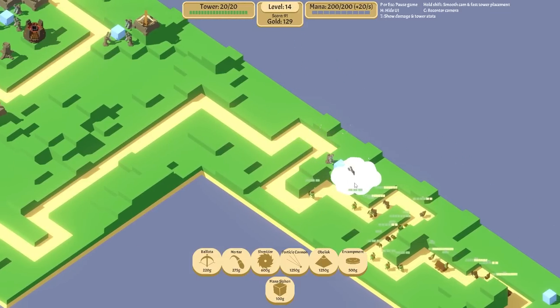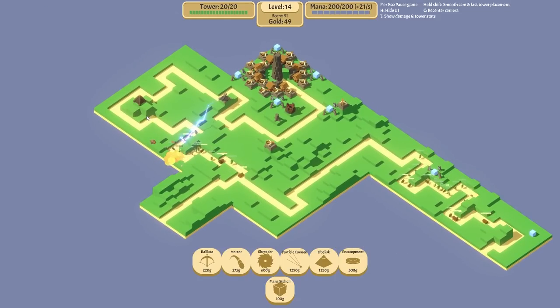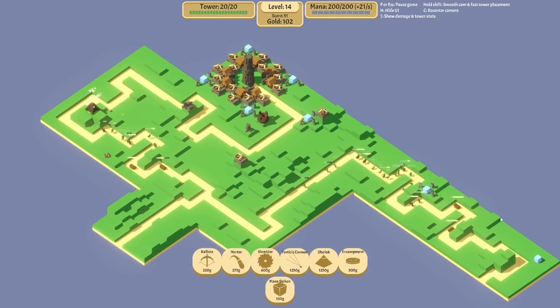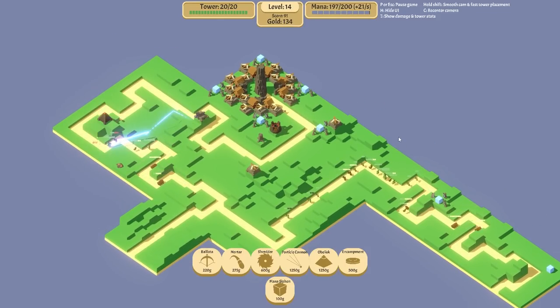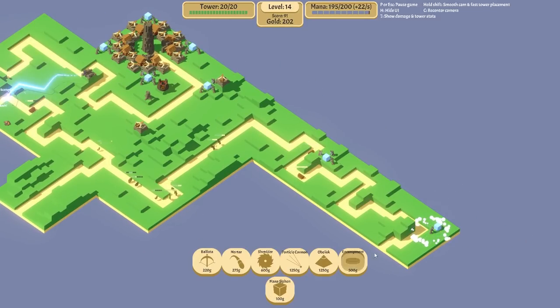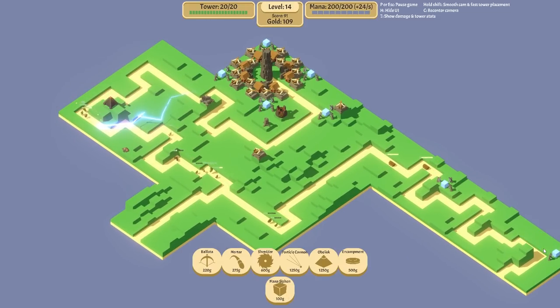I feel like it just makes sense to buy us more time so everything will be dead by the time that oogie gets there. We're on 21 mana generation a second now. The plan is to still get another obelisk over here and then probably one over here. I'm just going to fill this up with mana siphons - that's all the mana siphons we can get down and they're all there basically.